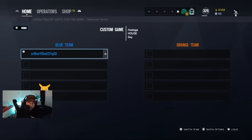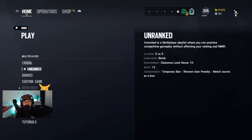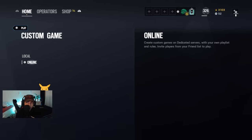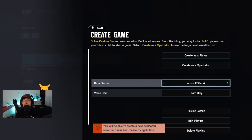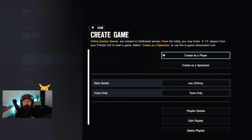Once you're in, back out again. Now go back to Custom Games, go back to Online, pick the same playlist again — make sure it's the same playlist — and go to the same server you picked before.